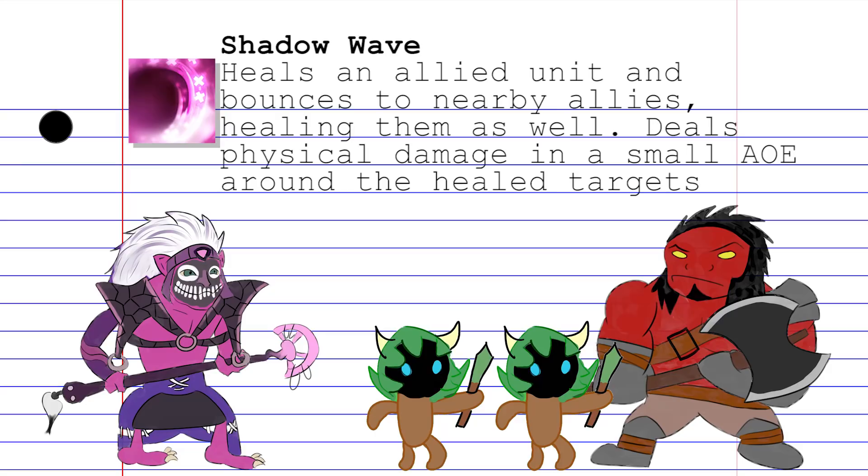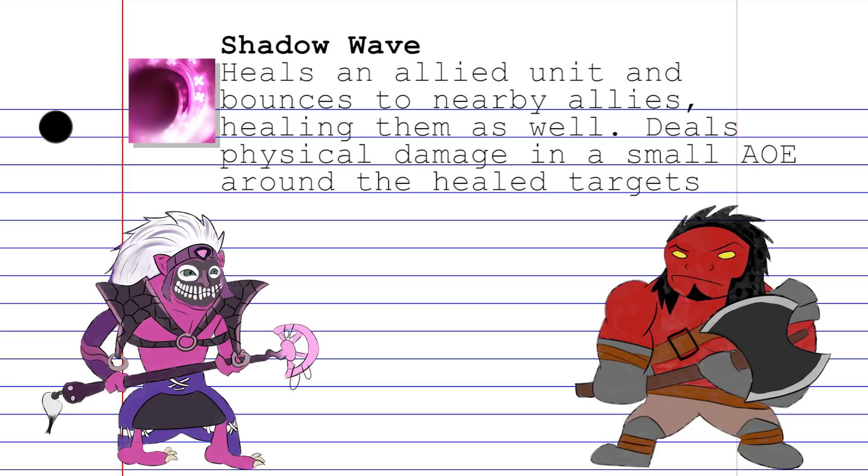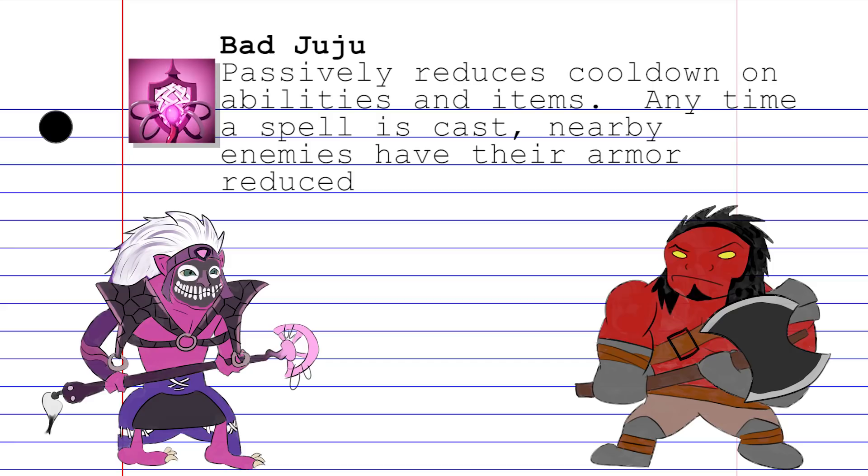Shadow Wave is a mix between a heal and a nuke. This spell targets an allied unit, healing them for a good amount, and it bounces to other allies depending on the level of the spell. In a small AoE around each target healed, the spell will deal physical damage. This can be used on creeps to safely farm a lane, or to punish enemies who want to engage on your friends.